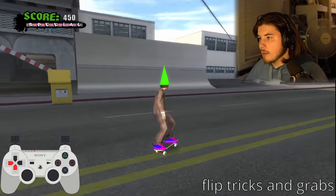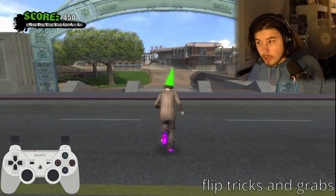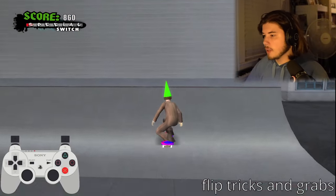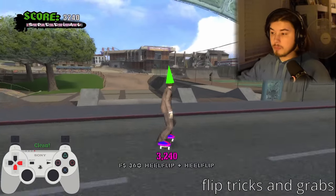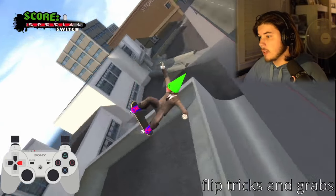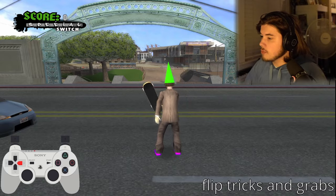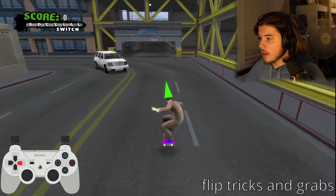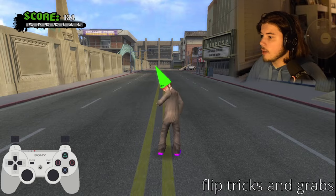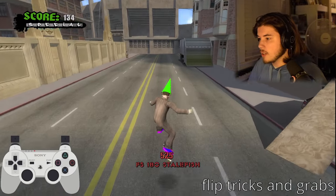For grabs, if you go up a ramp and hold the grab button but don't let go before landing, you will fall. Make sure you finish your trick before you land. The same goes for flip tricks. Also be aware that if you land sideways on a ramp or on the ground, you will fall and end your combo. On flat ground, stick to quick tricks like a heelflip or kickflip.